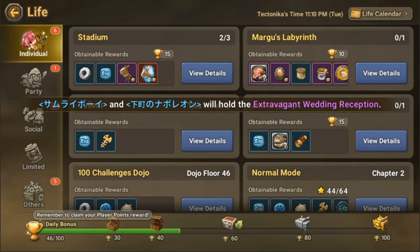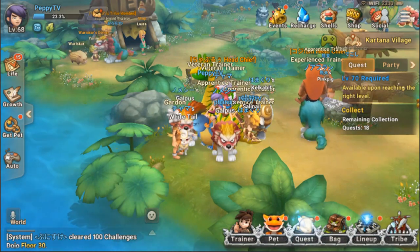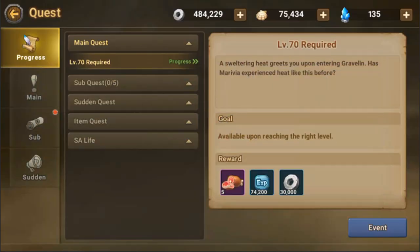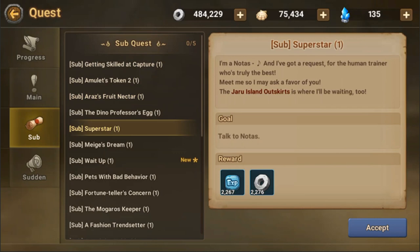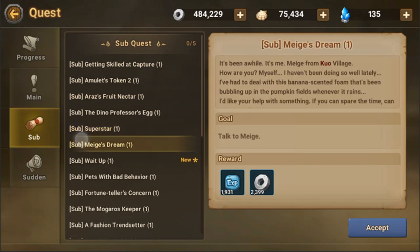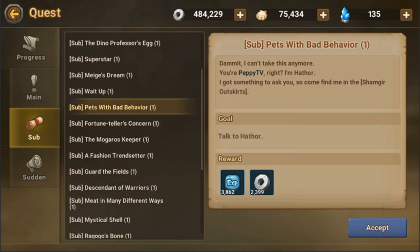Another tip: go to the quest button at the bottom of your screen near the bag. Click on that and you'll see there's a red dot on the sub tab. If you click on it, you'll see quests that give out huge XP just by talking to a person. For example, 'Talk to Nicholas' or 'Talk to Hathor.' Each of these sub quests are like starting points to a chain of quests. Even though it says 3,862 XP, it will give you that just by talking, then start the chain.